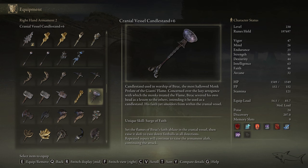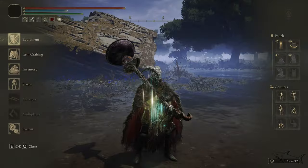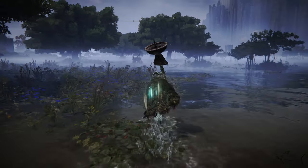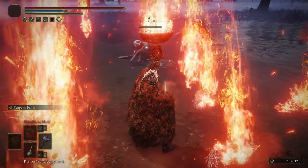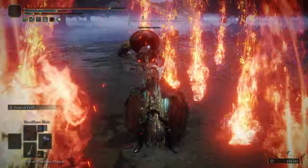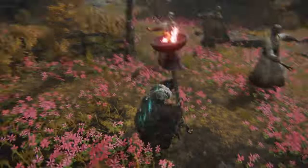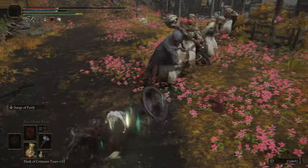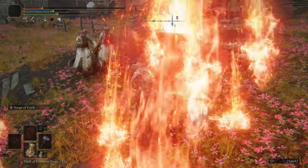This weapon has a unique skill — the Surge of Fate. It's based on Dexterity, Strength, and Faith, mostly Strength and Faith. Those are the abilities you want to level up to make it even better. In my first test the first hit took almost all the enemy's health. If you keep going with that skill, enemies will drop like flies. It's especially powerful against packs of enemies.